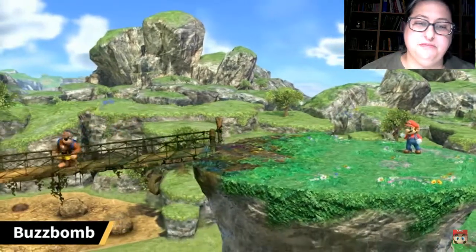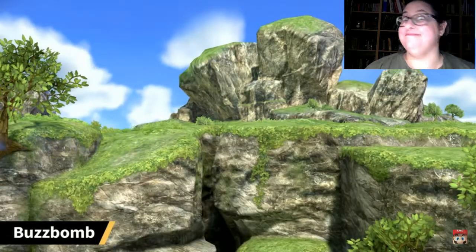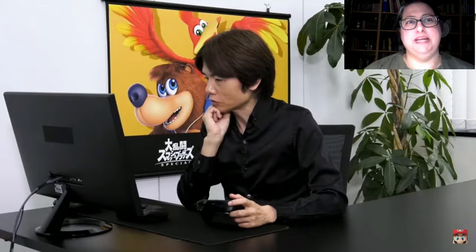Since they can float around, they're lucky enough to have made the cut in Super Smash Bros. Ultimate. This is what they look like close up — it's basically a dragonfly. We've put a lot of thought into the guest characters as well, and a lot of effort into these hard-to-see areas, so I hope you enjoy it.